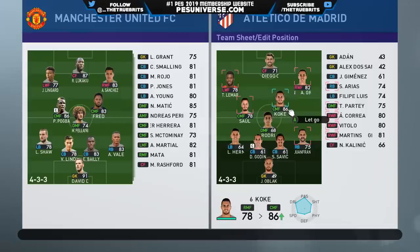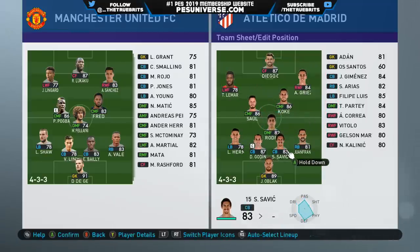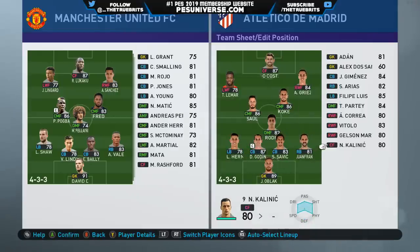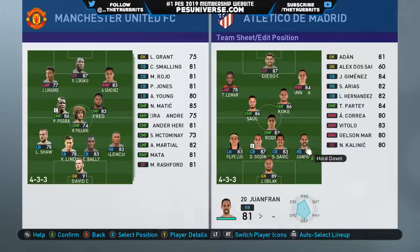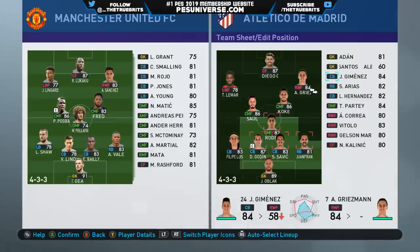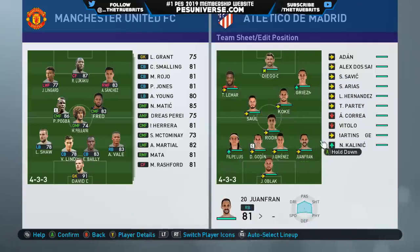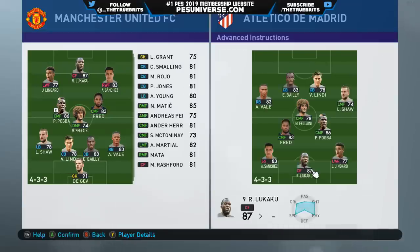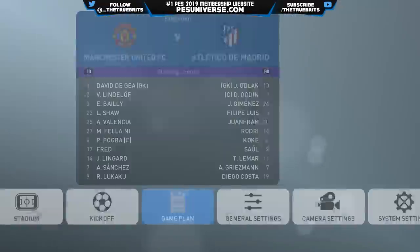I'm not a huge fan of fluid formation myself. For some reason when I play fluid formation I seem to get caught an awful lot. I don't know if the AI will play better with that option on — we're going to find out. Kalanich is actually up for this game but I'll definitely put Felipe Luis in there. Jimenez is a lot faster than Savage. Black in goal — that's fine. I'll do a bit of tight marking on Lukaku because he could be a pain.